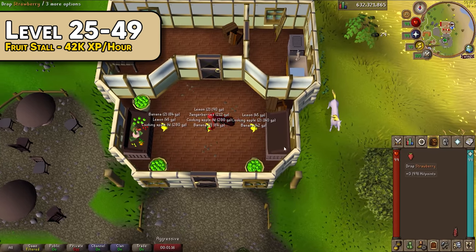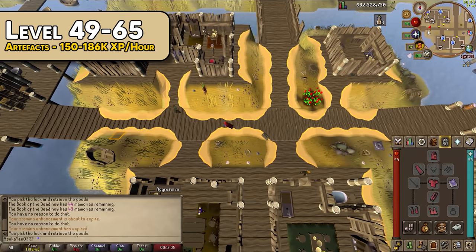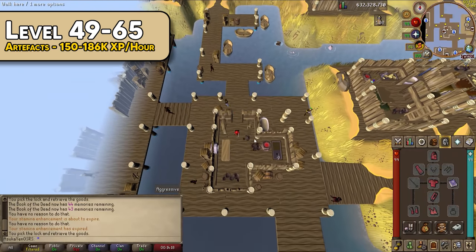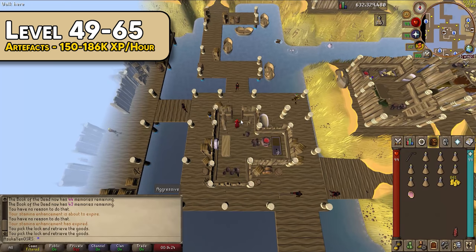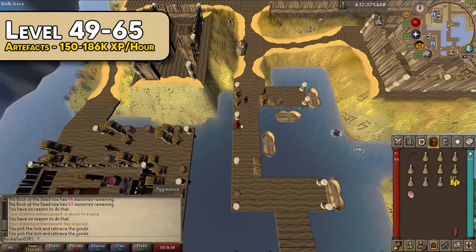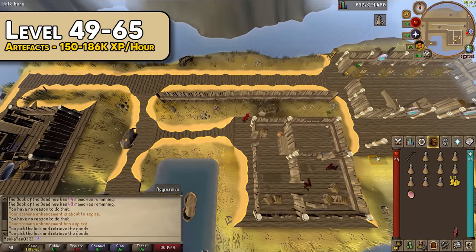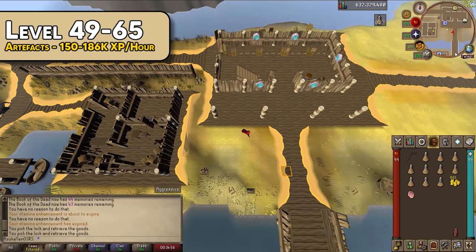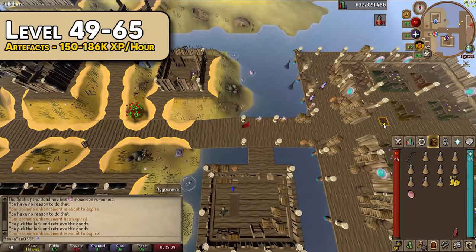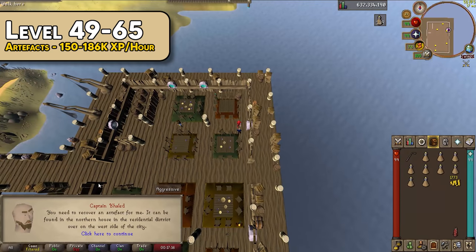From level 49 to 65, head to Port Piscarilius — stealing artifacts offers the highest experience rates for this level range. You'll need at least 75 Piscarilius favour. Bring stamina potions; the full graceful outfit and a ring of endurance are recommended but optional. Having the quest A Kingdom Divided done plus a charged Book of the Dead is a big help for quick teleports via the Fisher's Flute option. Speak to Captain Khaled to start each heist, teleport to the houses, steal the artifact, smuggle it while avoiding patrollers, and hand it back to Captain Khaled. At level 49 you can see 150,000 XP/hr, rising to around 186,000 XP/hr by level 65.